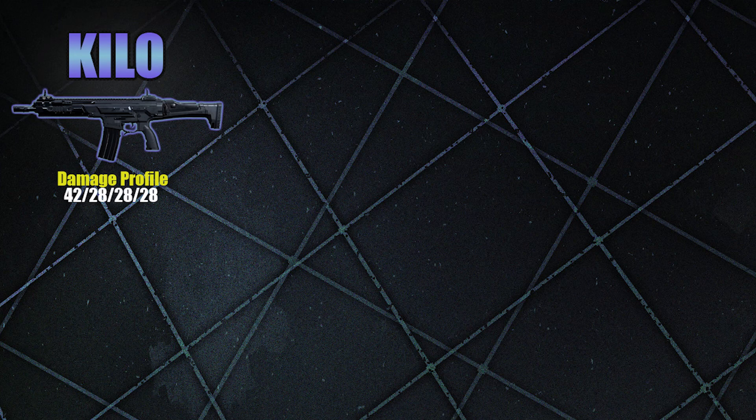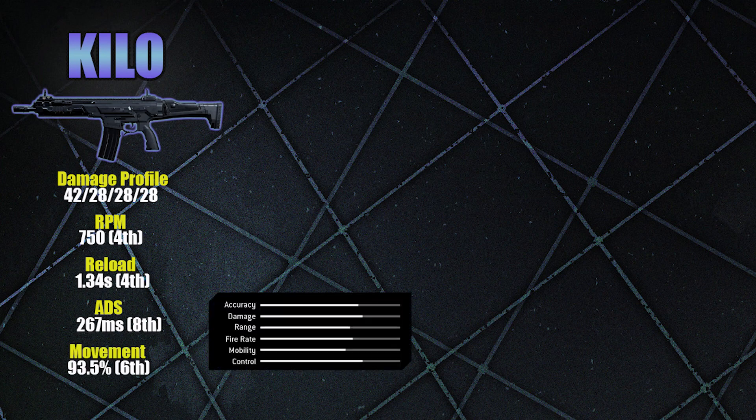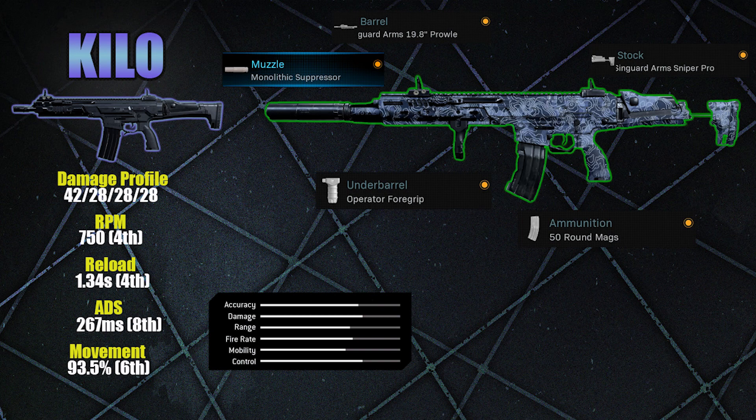The RPM is 750, which ranks 4th of all the assault rifles. It has a reload speed of 1.34 seconds, which is again 4th of all the assault rifles. Its aim down sight speed is 267 milliseconds, which is surprisingly a lot slower than the FAL — considering this is a gun that's supposed to be used at closer range. Finally, it has a movement speed of 93.5%, which ranks 6th. So with this assault rifle you've got a very different gun to the FAL — designed to be used at much closer range, as opposed to the FAL which can ping at long range.